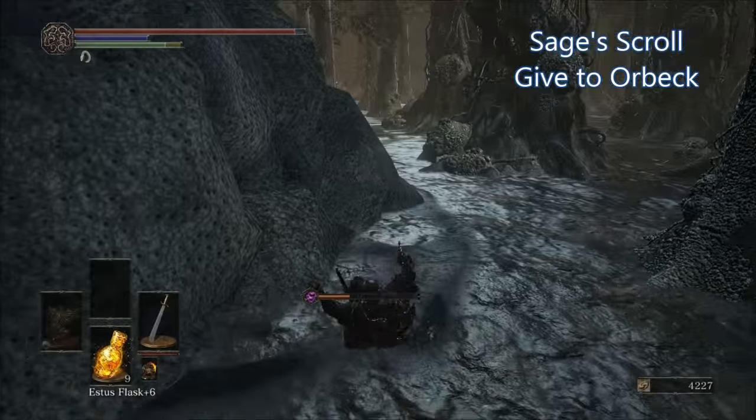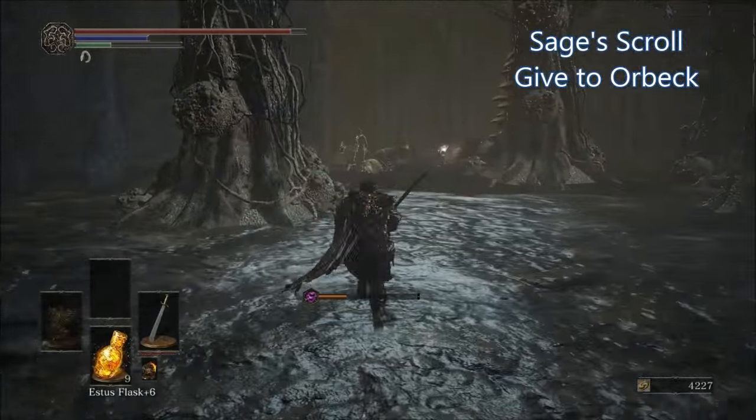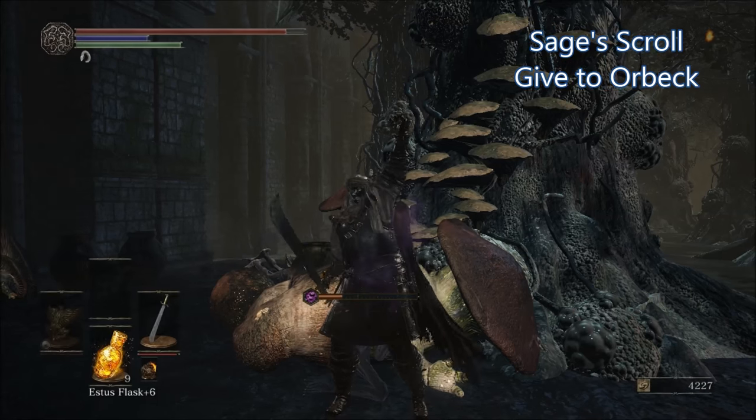To get the Sage's Scroll, start at the Keep Ruins bonfire on the Road of Sacrifices. Once you walk out, turn left and fall off the bridge, then progress pretty much straight forward. You will see an area with three of those enemies curling around a corpse — once you kill them, the Sage's Scroll will be on the corpse.